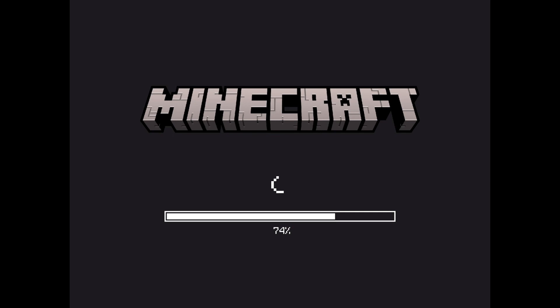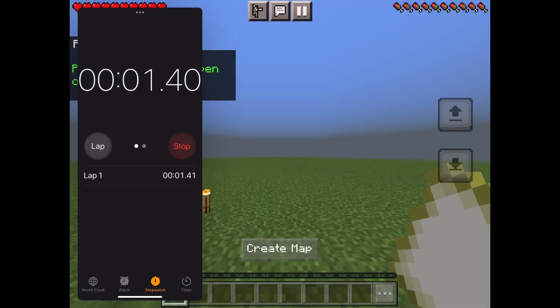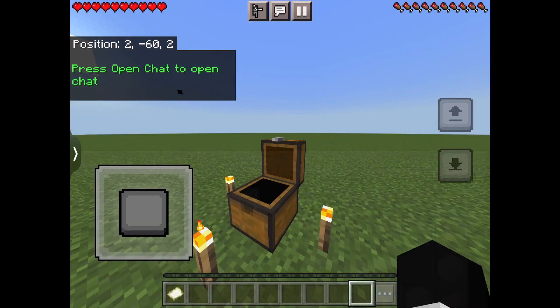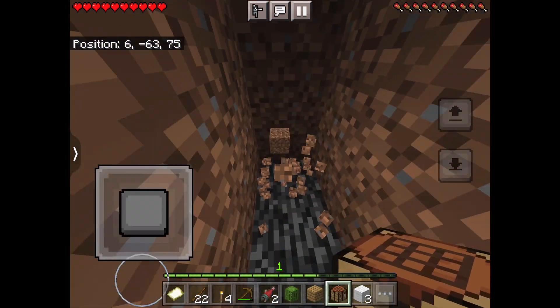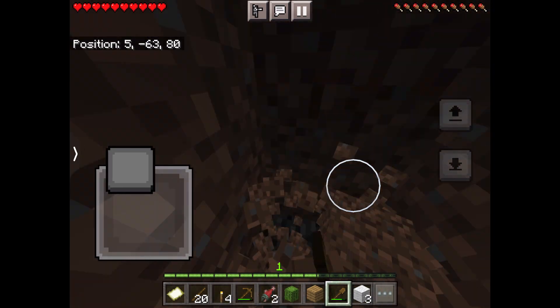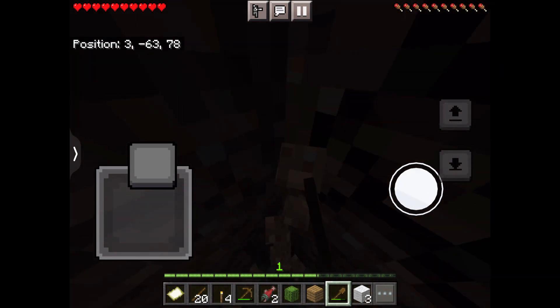First of all, I started up by loading up Minecraft, made a new world, and when I dropped into the world I immediately turned my timer on. Then I went to my bonus chest, looked inside and mined it, then I killed a pig. I started making my base and then finally it was being done — my base was going to look amazing.